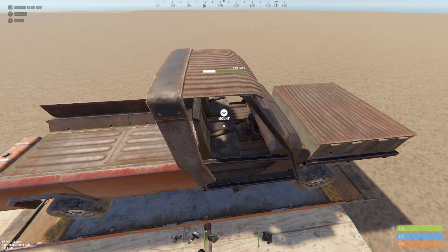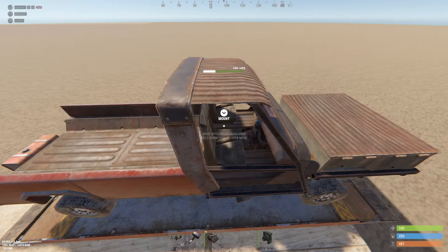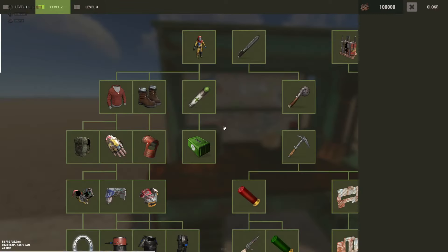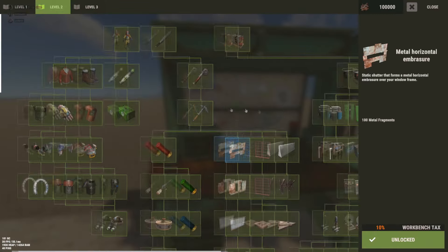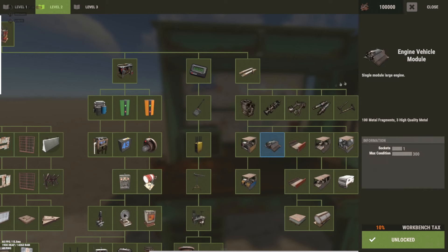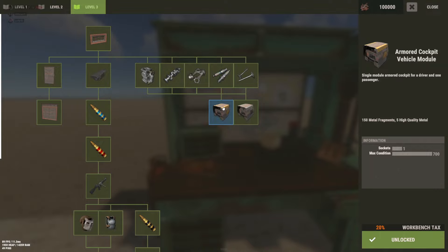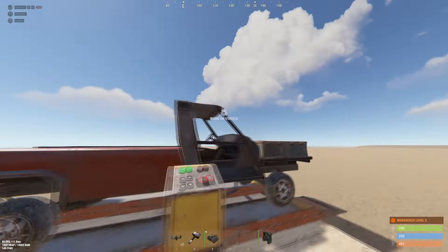From tier 2 you can research the engine vehicle module, and then the camper vehicle module from tier 3. You're going to want to have all of these — these are the best parts in the game — and then the armored cockpit vehicle module.